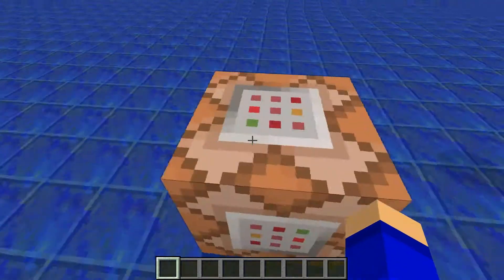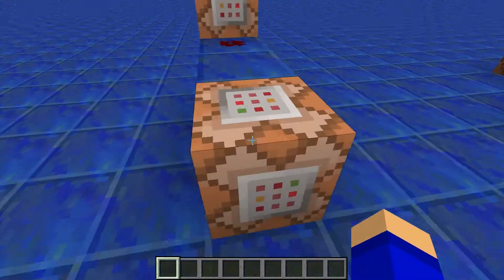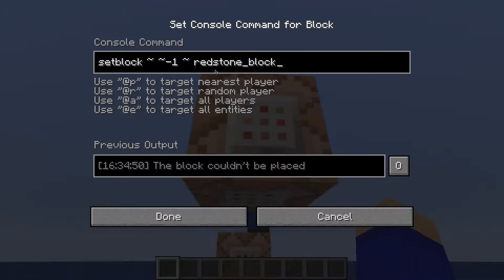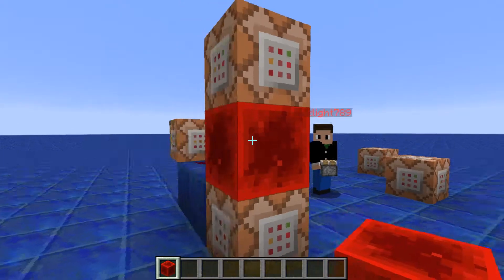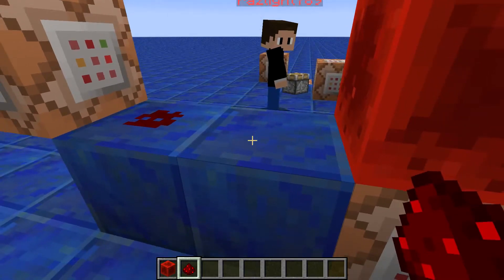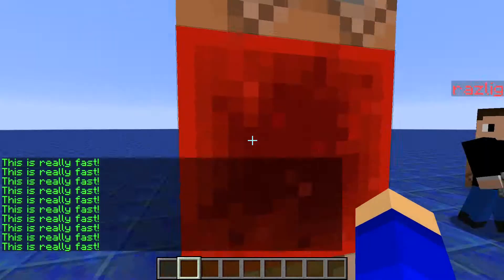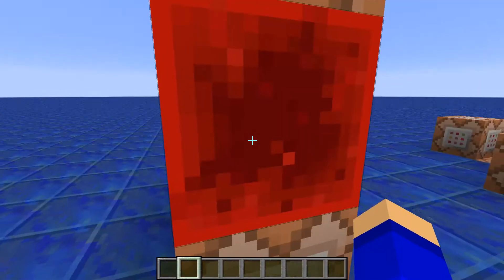This is where it gets complicated. This one sets the block above it to air — this one has to be on the bottom, where it doesn't work otherwise. So this one sets this block right here to air, and this one sets the one below it to a redstone block. So if you put it down, it does that. Now it looks like it's just sitting there, right? But basically this is constantly activating both of them: it sets it to a redstone block, then destroys it, but before it does that it sets it again, and it does keep going back and forth. Really fast.